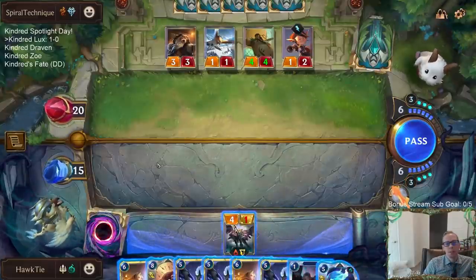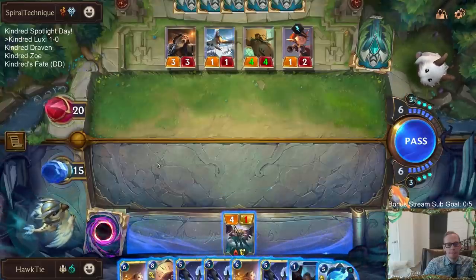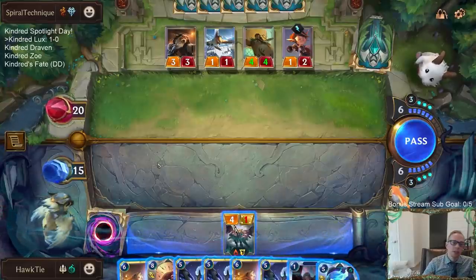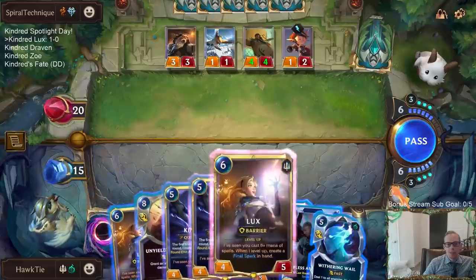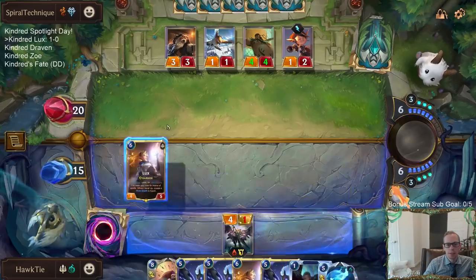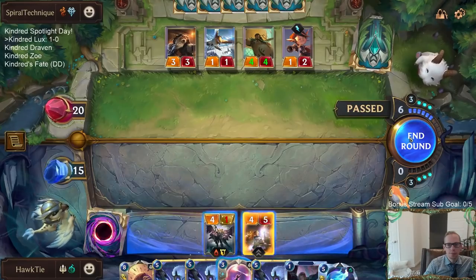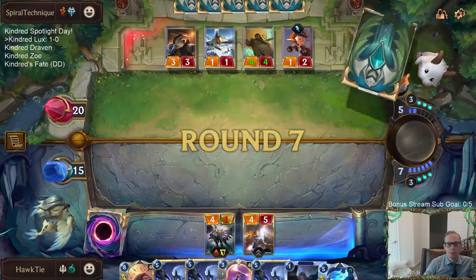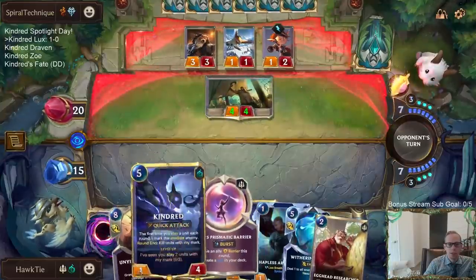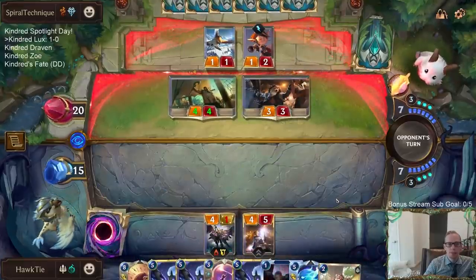I honestly kind of want to Unyielding Spirit this Radiant Guardian, but I also kind of want to have Lux in play first. Can I play Lux this round? Or do I have to play two bodies, like Kindred and Hapless? I think I can play Lux this round. Have them waste six mana — I'm all for that. I'm one mana short from having Prismatic Barrier help protect my Unyielding Spirit.